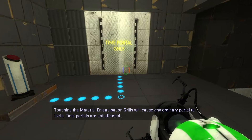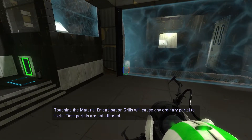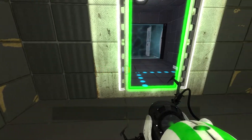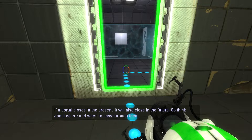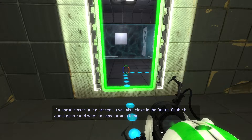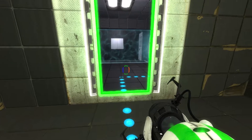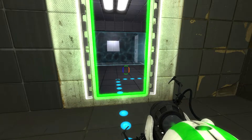Touching the material emancipation grills will cause any ordinary portal to fizzle — time portals are not affected. If a portal closes in the present, it will also close in the future. So think about where and when to pass through them. And that is actually important information to keep in mind, because if a portal closes in the future, it will not close in the present. But if you pass through a material emancipation grill in the present, the same portal will also fizzle in the future.